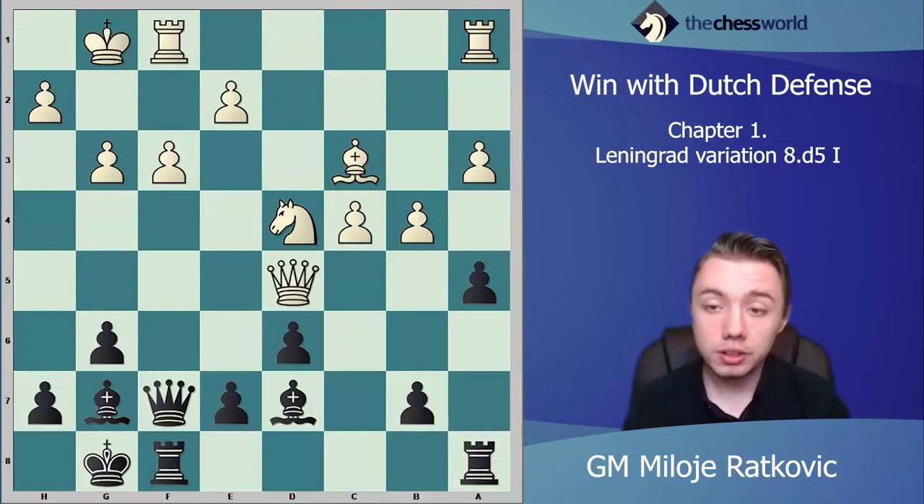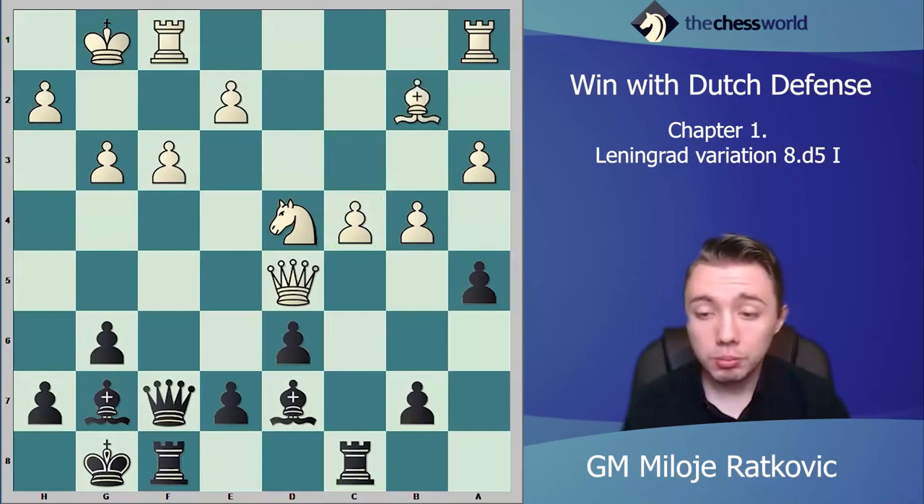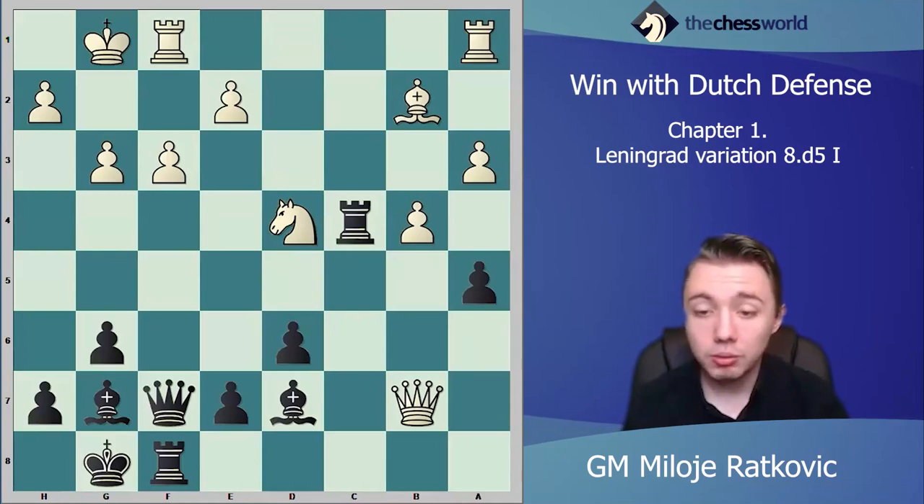Now let's see what happens if white takes with the queen. This is not so good for white, although it's logical to trade queens since white is up material. After queen d5, we play rook ac8, attacking the c4 pawn. White cannot defend c4, so we take it. For example if white plays bishop b2, we take that pawn. Now we sacrifice the b-pawn — this is not good for white because white still hasn't finished development. White takes the b7 pawn, which is not important, and the queen will be out of play.